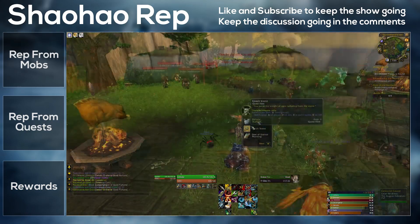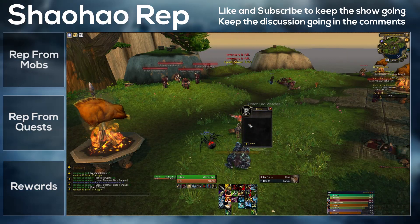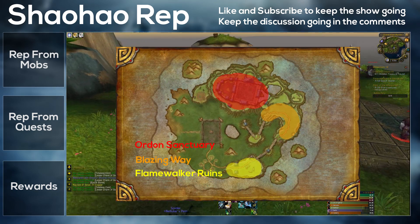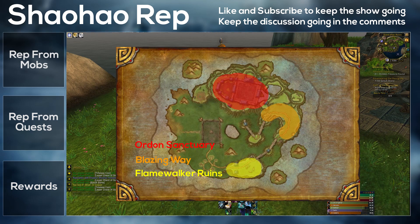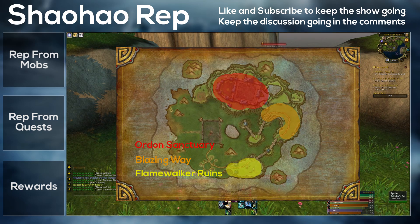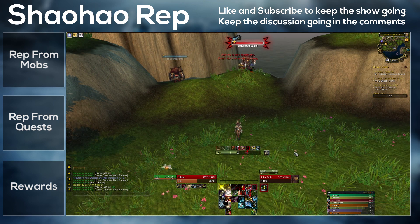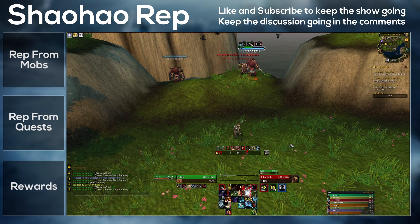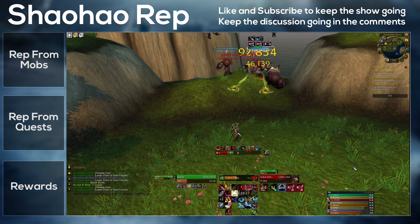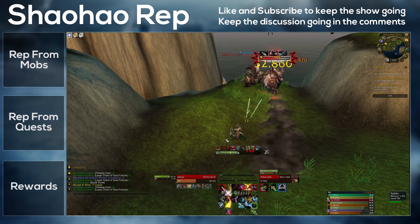The first thing is reputation via mobs. Most of the rep you'll get with Shaohao is gained by killing Yangol mobs. These are located in the Firewalker Ruins and the Blazing Way, also in the Ordon Sanctuary, and they give from 2 to 25 rep each. There's a variety of mobs, and the amount of rep they give pretty much corresponds directly to their difficulty. You kind of want to be in a group for this — it'll go so much faster than if you're doing it solo, though you are able to solo it.